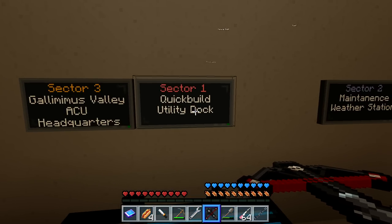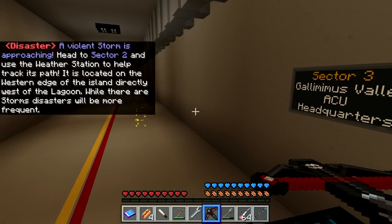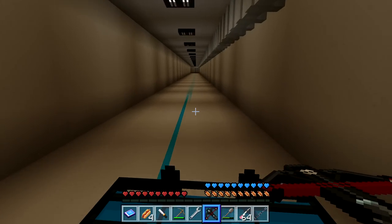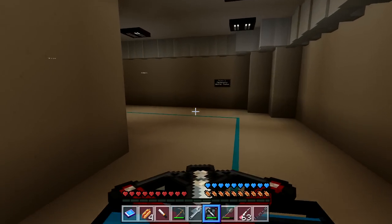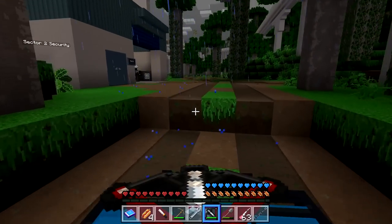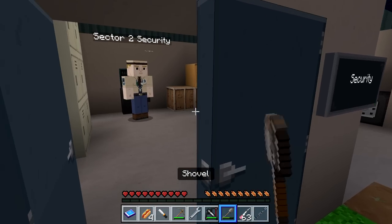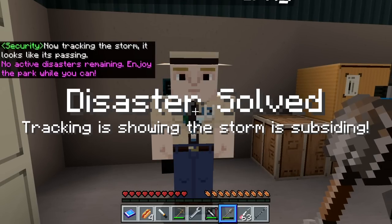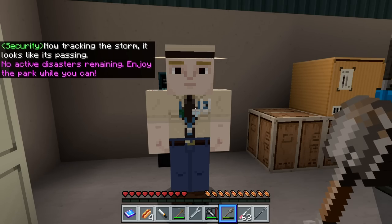Sector three is Gallimimus Valley and ACU headquarters. Sector one is the quick-build utility dock. Sector two is the maintenance weather station. Disaster alert — a violent storm is approaching! Head to sector two and use the weather station to help track its path. It's located on the western edge of the island, directly west of the lagoon. So we should go there first. The security guard says storm tracking is showing the storm is subsiding. That was it — kind of easy.